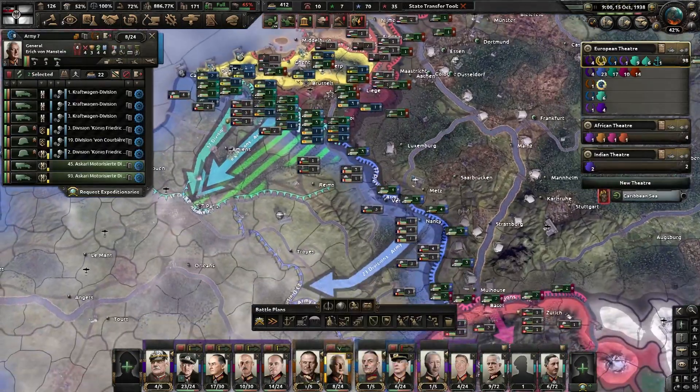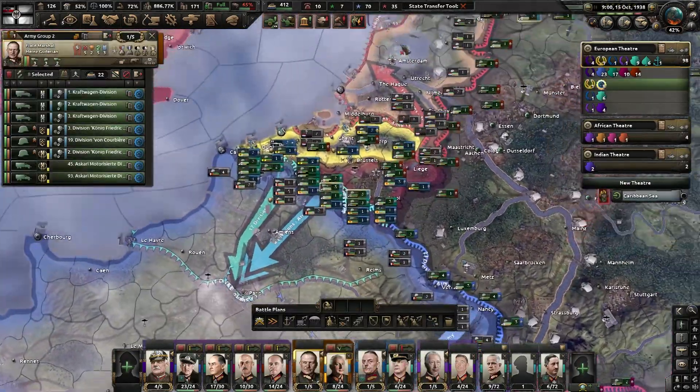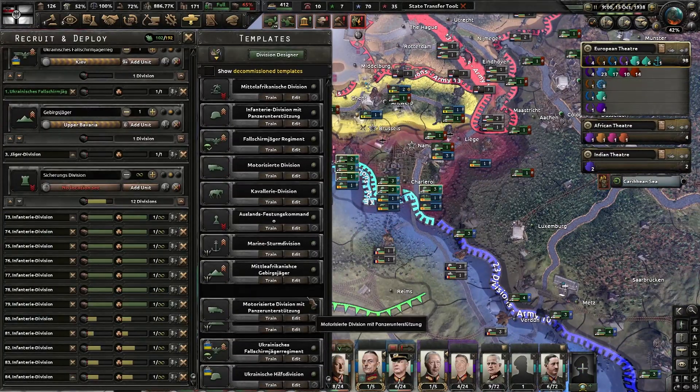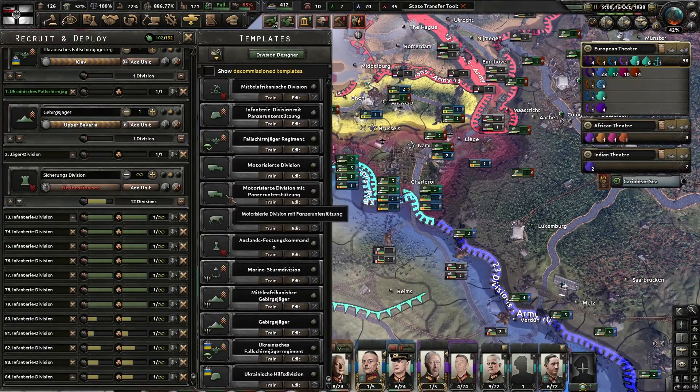Erich von Manstein. I have upgraded Heinz Guderian to be a field marshal, so he's now in charge of the attack army. The motorized division with Panzer support.